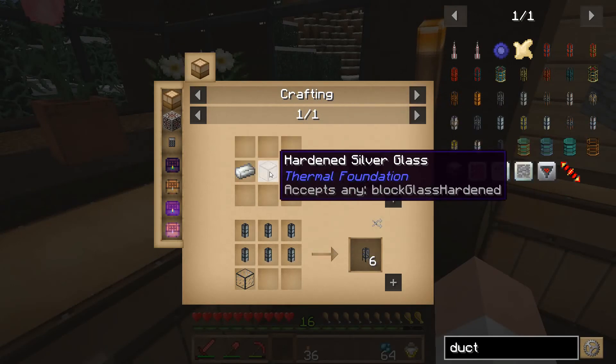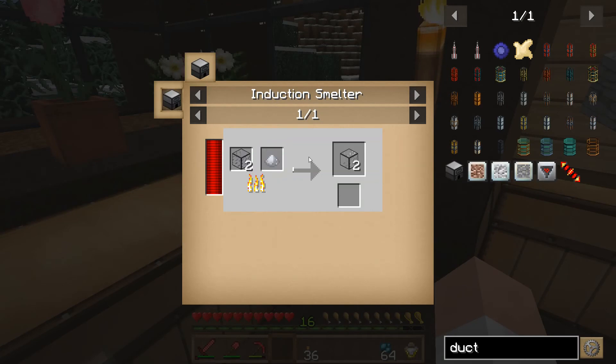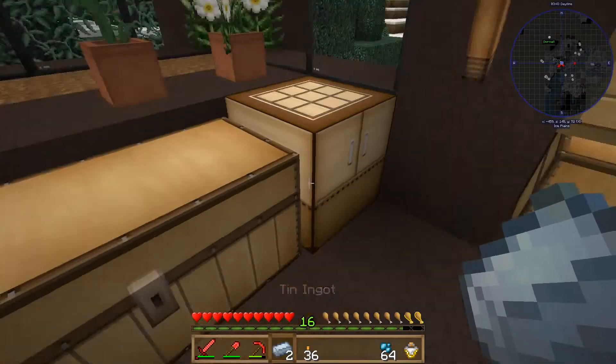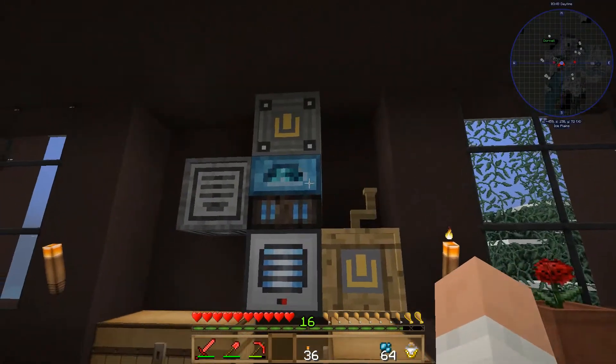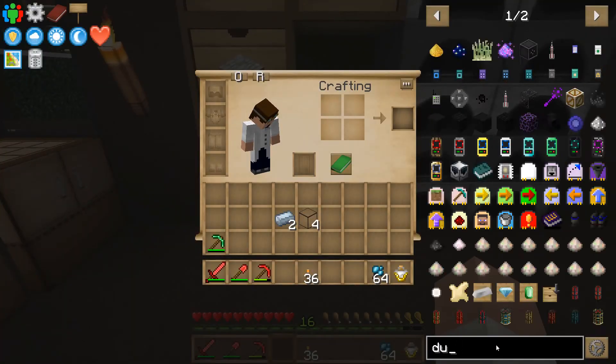Item duct requires hardened glass. How's that go? Which requires an induction smelter. So we need an induction smelter in order to do some of the specialized stuff. Maybe that's what we need to do next.